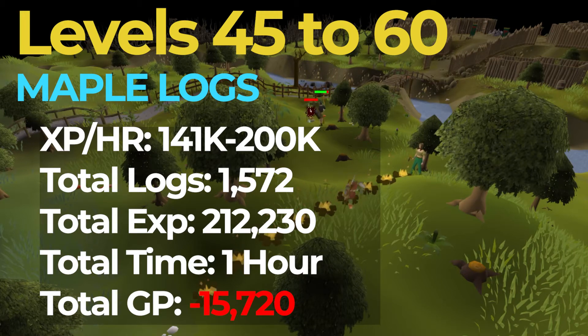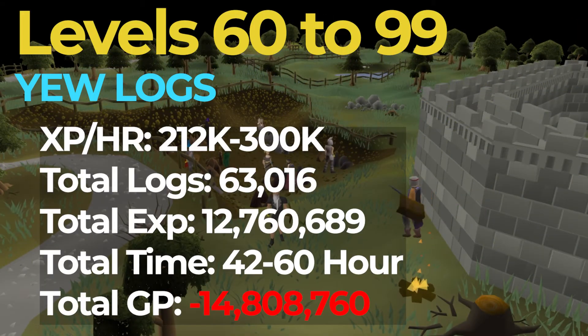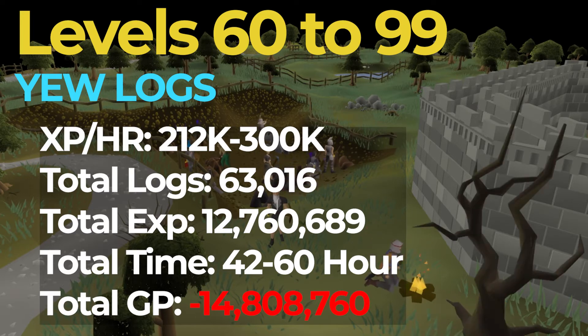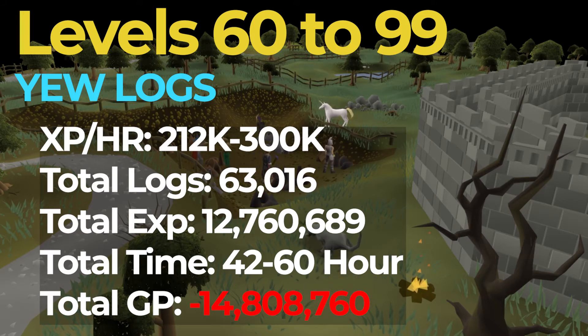After level 60, it's time to move on to the best free-to-play firemaking method out there, and that is Yew Logs. You're going to want to burn Yew Logs from level 60 to 99. While burning these logs, you should be getting around 212 to 300k XP an hour. Since you will need 63,000 logs, or roughly 13 million XP, this process should take around 42 to 60 hours to complete. Since this method is the absolute fastest way to 99, it is also the most expensive by far, costing a total of 14.5 million GP, which is quite the hefty price tag for some free-to-play players.